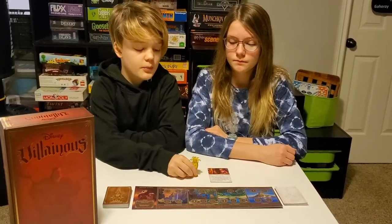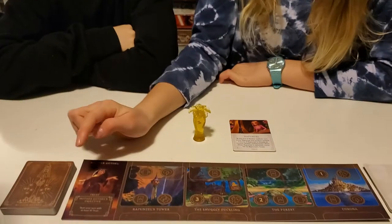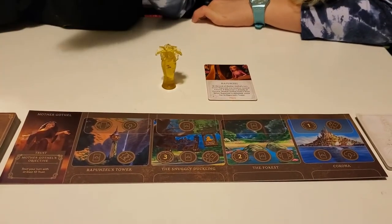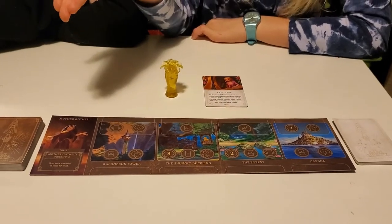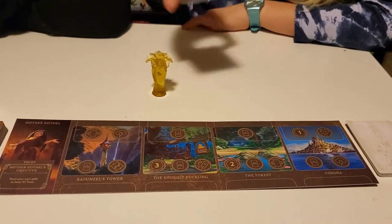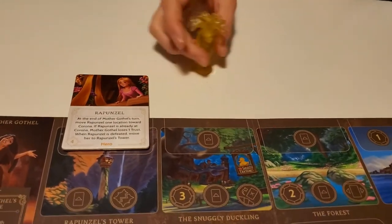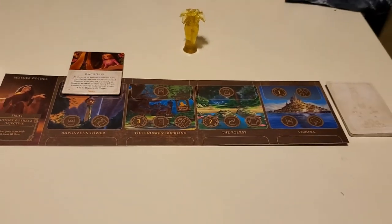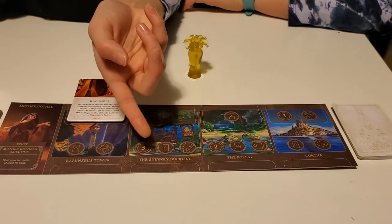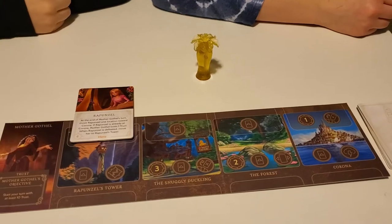The second character in Perfectly Wretched is Mother Gothel. Her objective is to start your turn with at least 10 Trust. Trust is Power that was converted into Trust and that goes here. She actually starts with Rapunzel at Rapunzel's Tower, and you can defeat her but she never leaves. Her locations are Rapunzel's Tower, the Snuggly Duckling, the Forest, and Corona. She is from the movie Tangled.